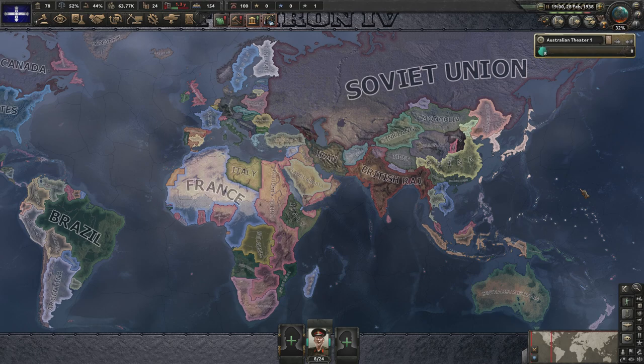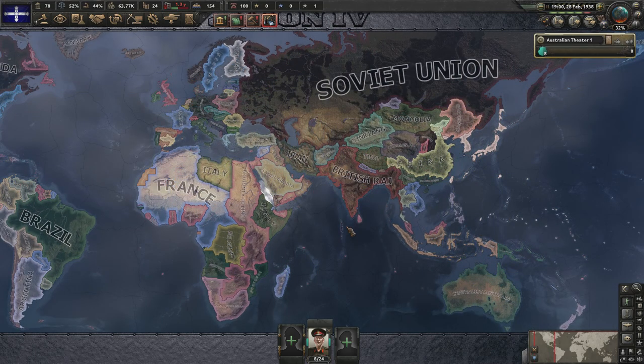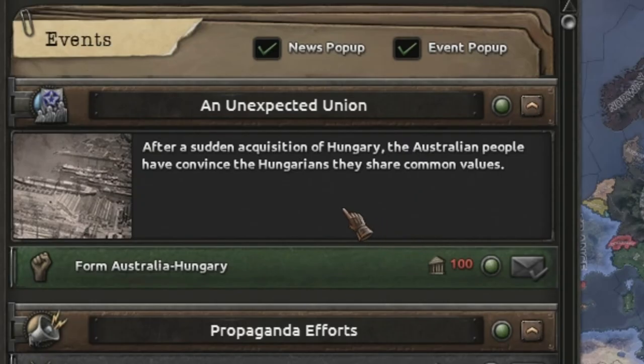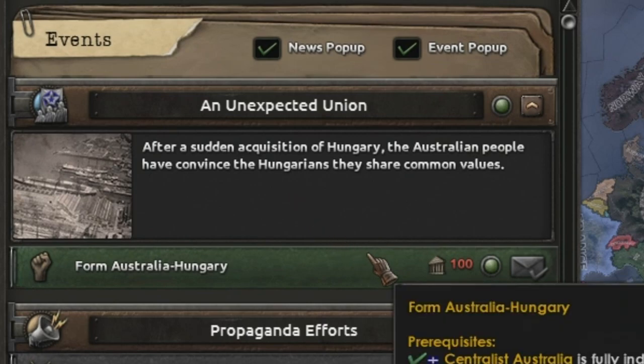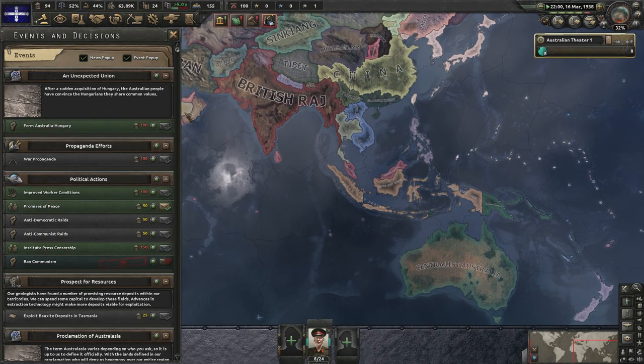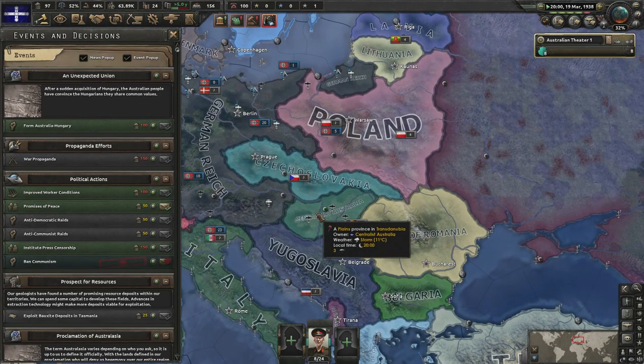You might be asking why I made this video since it's a little easy and straightforward. It's because small extra content can make all the difference, and I'll show you what I mean. Here we are — same game, same save, everything looks the same, except we're now in my mod pack. With that there's a little bonus decision: An Unexpected Union. After a sudden acquisition of Hungary, the Australian people have convinced the Hungarians they share common values — Form Australia Hungary. Decisions like this should be entirely hidden, only visible once you've annexed Hungary, as a small reward for those searching for secrets.